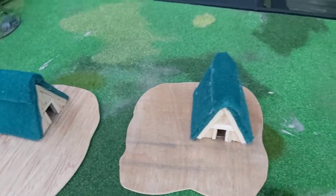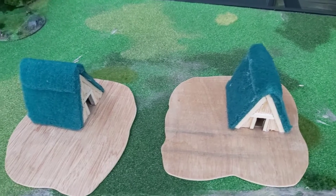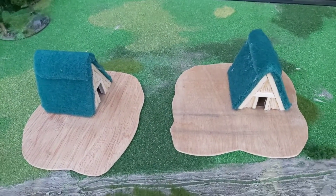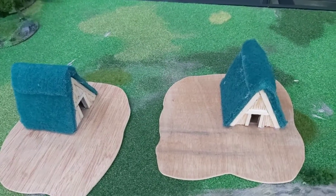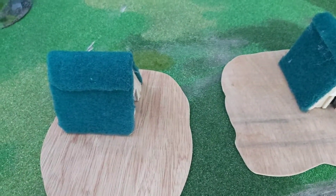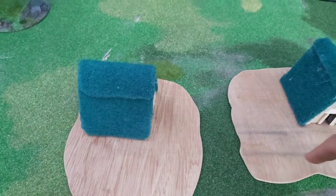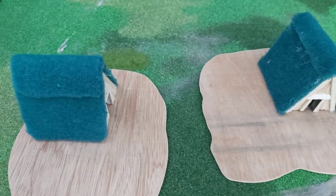I'm just waiting for some wattle fencing to come from Northstar — the Renedra plastic stuff. I was going to build it myself but I thought for 10 quid I might as well just buy it, save time rather than messing around trying to build it myself. So I'm going to put it just here and here to get like a garden or an animal pen, and then it'll be down to painting it.